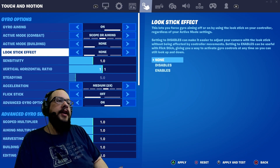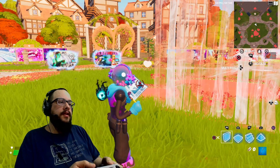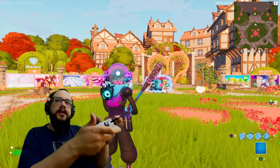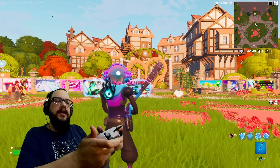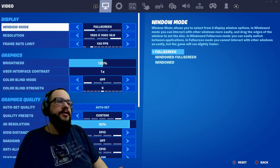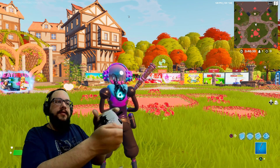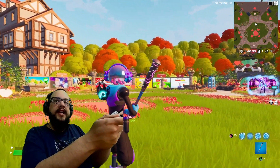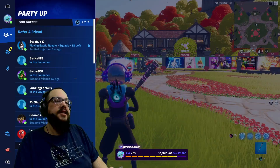We have the look stick effect. If I choose 'disables' and hit apply, nothing is happening when I'm moving, and when I'm moving the right look stick it's not moving — so it's disabled. If I go into settings and change that to 'enables,' it's not moving by default, but if I'm using the right look stick then it enables the gyro, so as I'm looking around I can adjust my aim with the gyroscope as well.